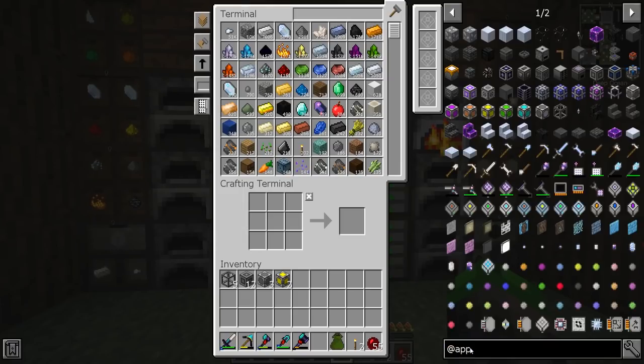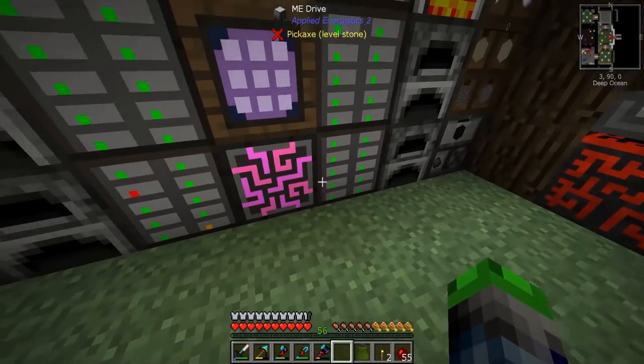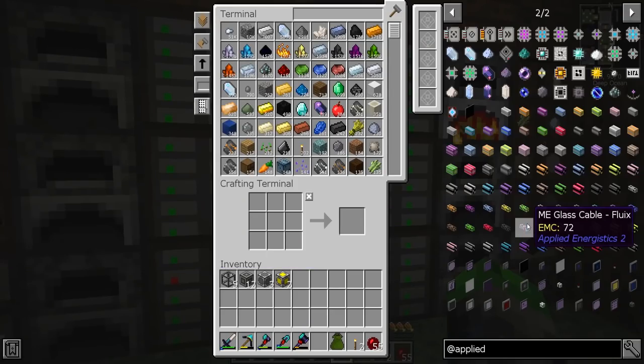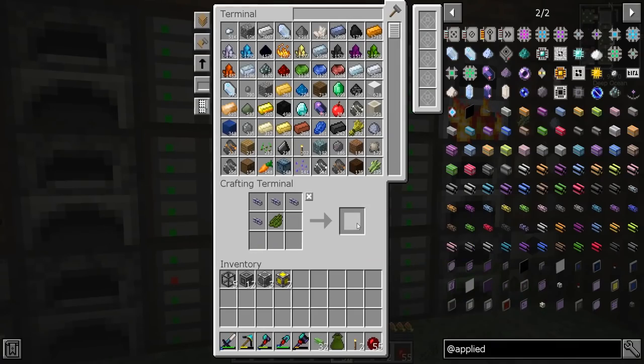We are going to be making a separate circuit for this going straight down — this will be our green circuit so it won't interfere with our purple one. That's lime, we'll just call it green. All right, so we got 32 of these.